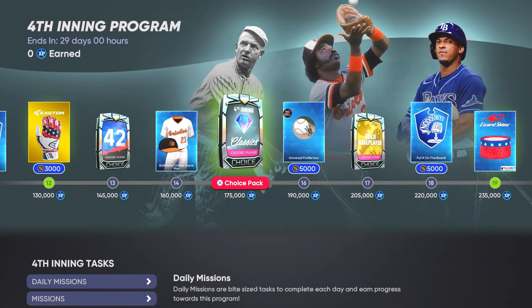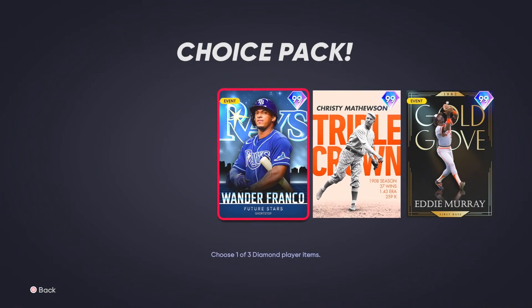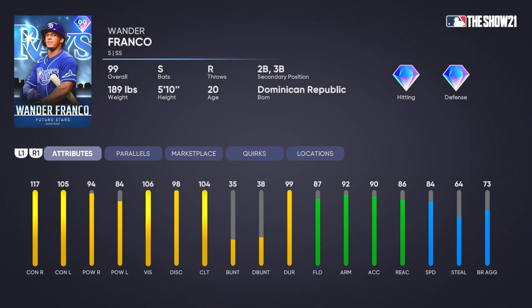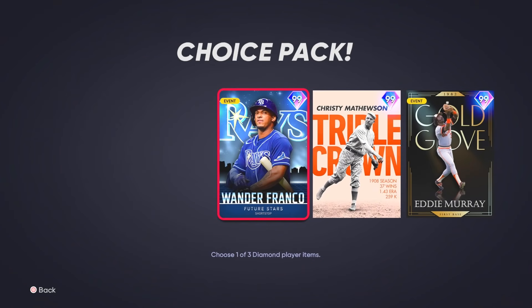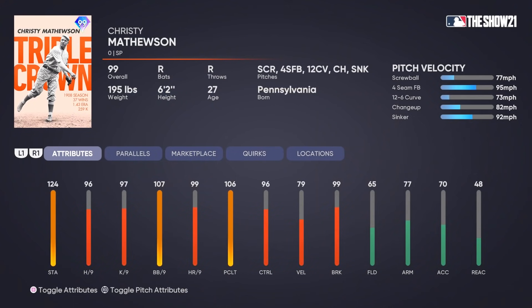We have the fourth inning bosses. Wander Franco right here — shortstop, second base, third base — 117 and 105 for the contact, 94 and 84 for the power, 106 vision, with diamond fielding and really good speed. His swing felt really good on the prospect card, so I feel like this card should be even better. I can't wait to use him — he will definitely be on my team at least for a little bit.